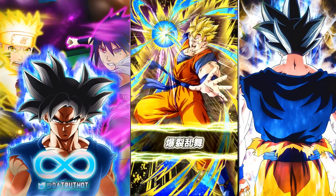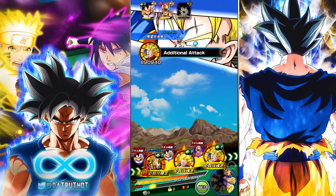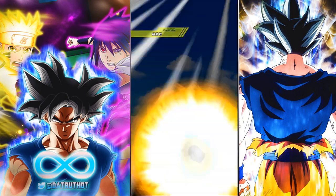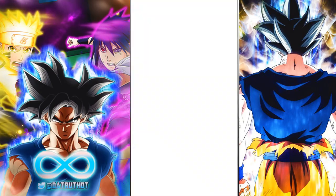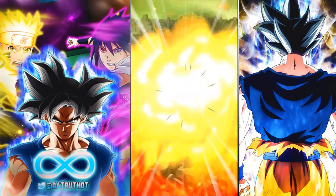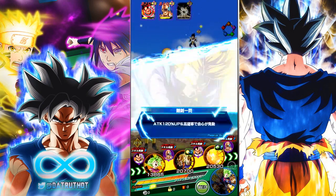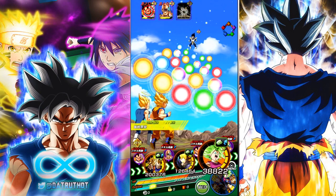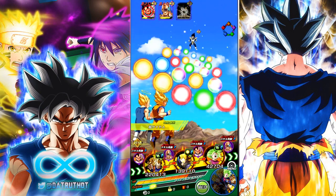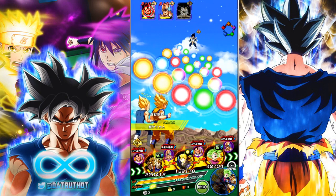One thing with Super Battle Road that a lot of people need to keep in mind — we're getting additional supers right off the bat — is you do want to usually take the enemies down from right to left, because usually they'll have less HP the further to the right that you go. LR Trunks links up fine with LR Gogeta, but there certainly are better options.